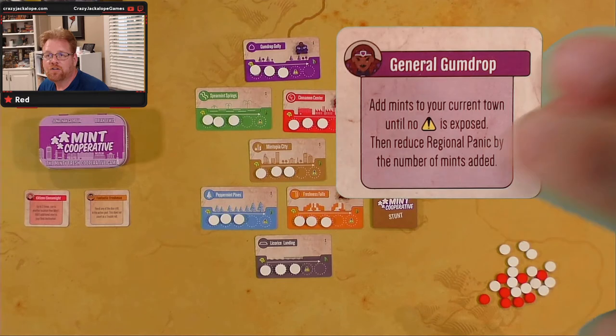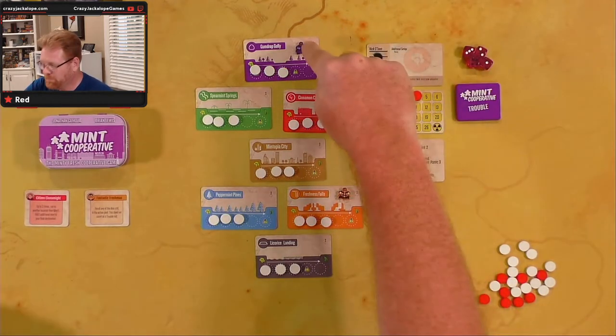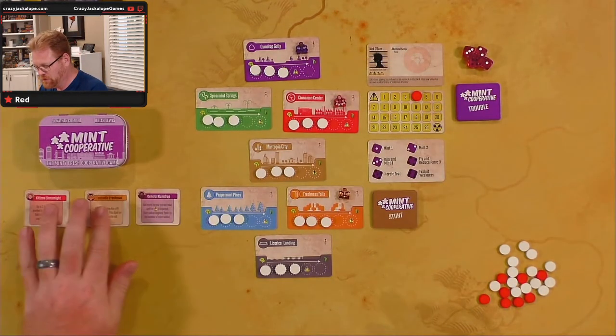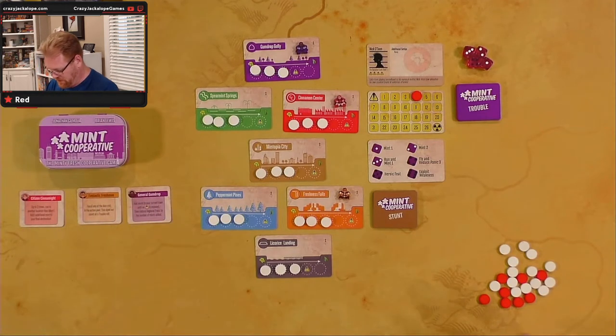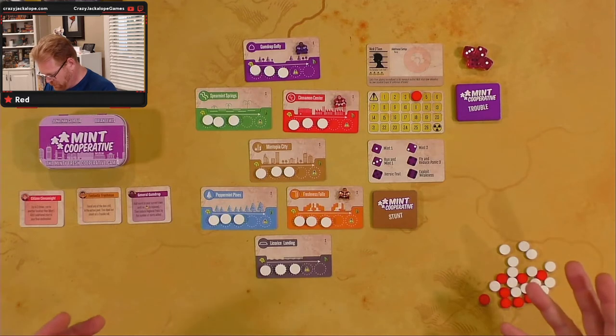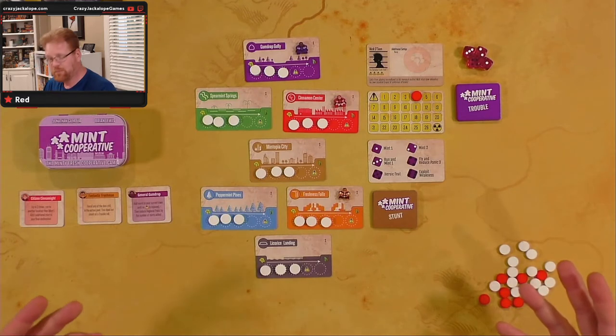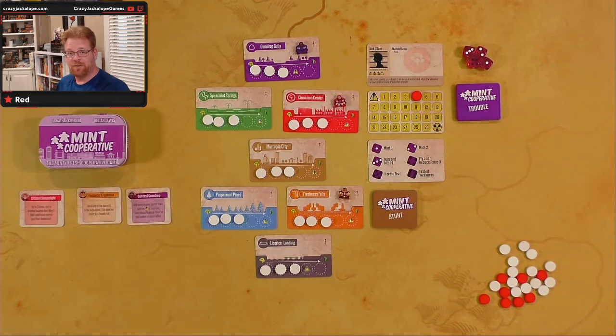Then we have General Gumdrop. His ability is: add mints to your current town until no panic is exposed, then reduce regional panic by the number of mints added. General Gumdrop is up there at Gumdrop Gully. The player with the freshest breath is starting player — which, when there's only me, I guess I win. And that means my breath doesn't have to be that fresh.